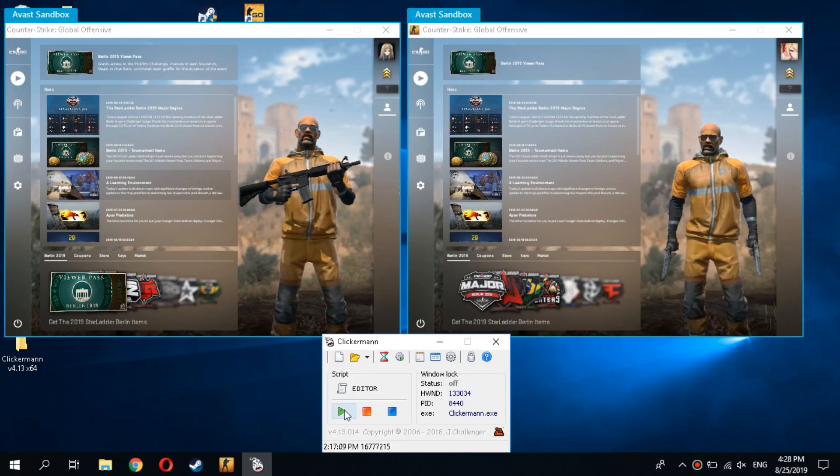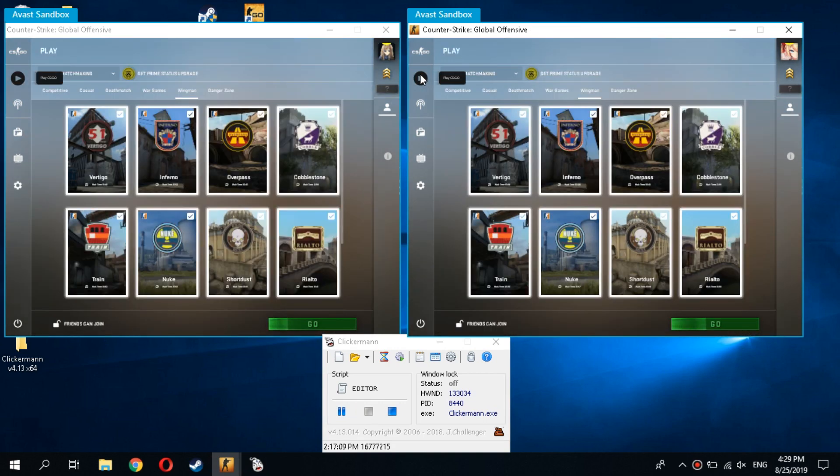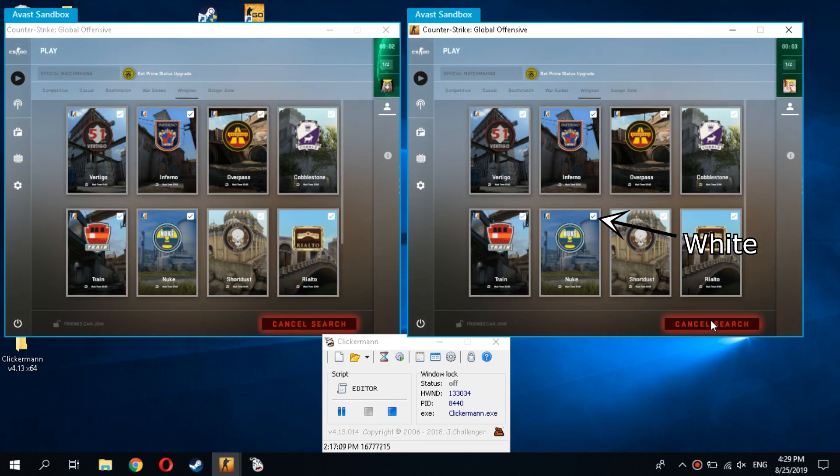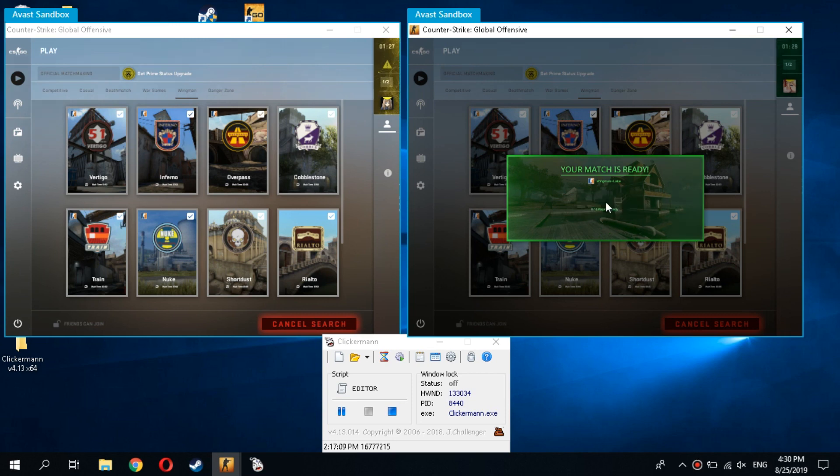Now you can run our script. This script works as follows: if the button with the arrow is white, then click on it. Then select the wingman mode, then start the search for the game. If the checkbox on the nuke map card is not white, click on the confirmation button. When the confirmation button appears, it overlays the checkbox and the color in this area of the screen changes. Since we configured the threads for two accounts, the windows do not interact with each other — on every window the game is searched at different times.